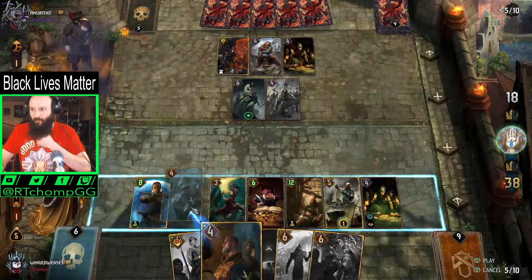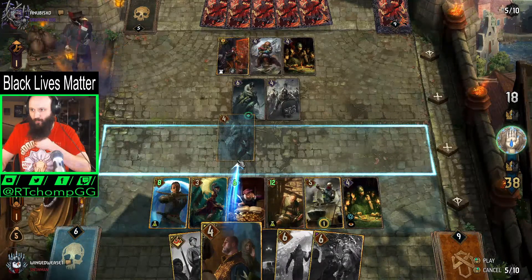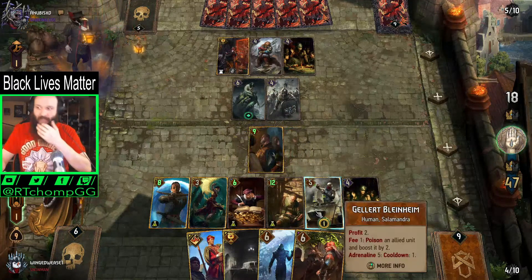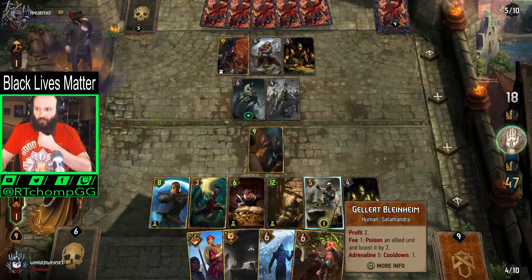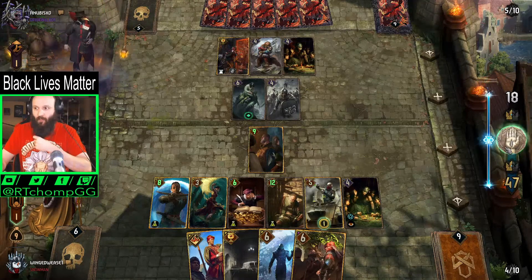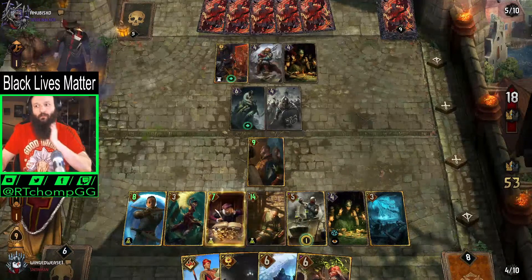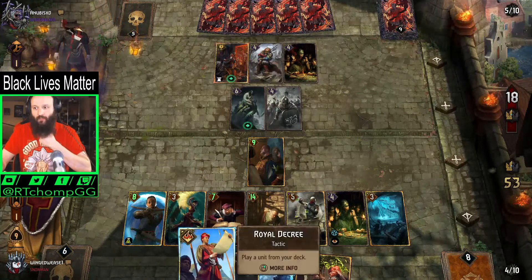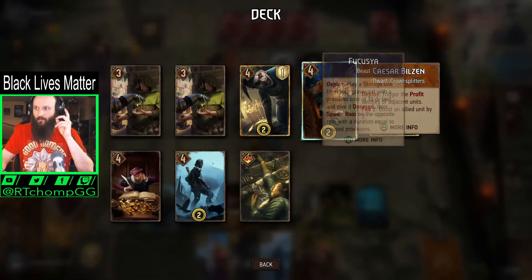We're just gonna play this guy. We should have actually played Gellert first and then played him, so that we can make better use of the coins — because we're gonna Savola and then use Royal Decree to pull out Caesar, I think.